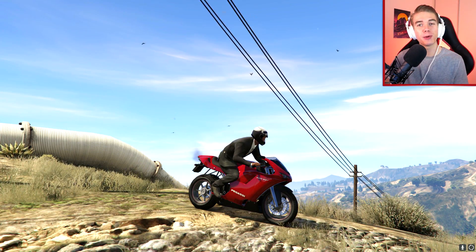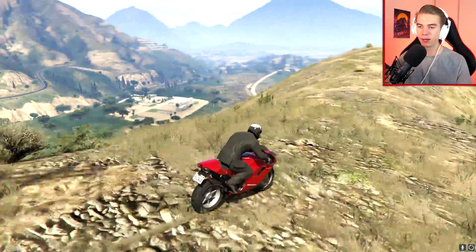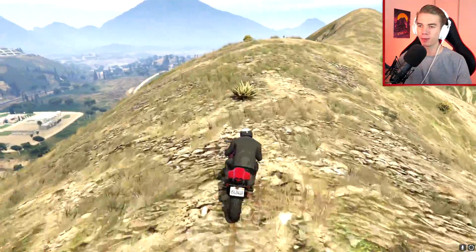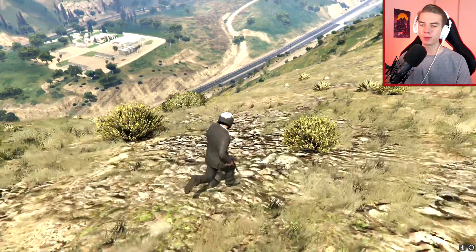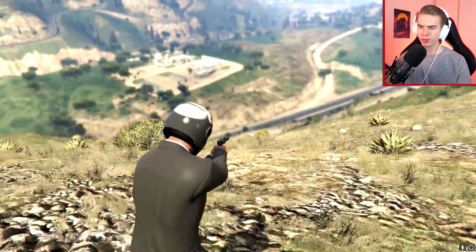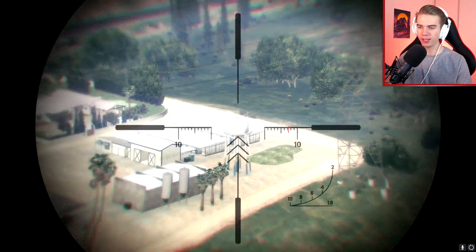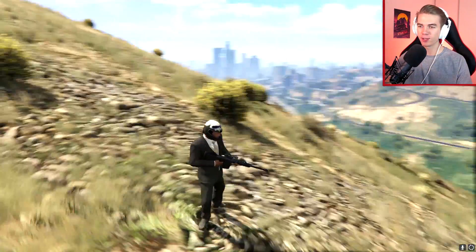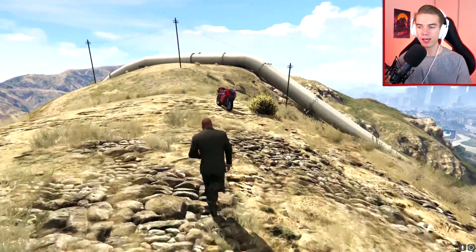Hey what's up guys, my name is Eric or Hazardous and welcome back to a new GTA 5 stunting video. So today we are up in the mountains because I'm gonna be hitting a stunt with the 8-1 with Franklin. In today's video I'm gonna try to go down this hill, use it as a ramp to make it all the way on top of this little water tank over there. So it's gonna be a really sick stunt.